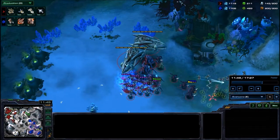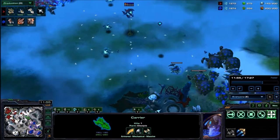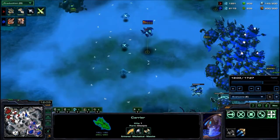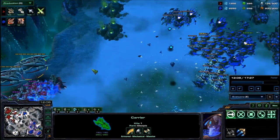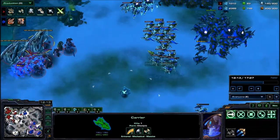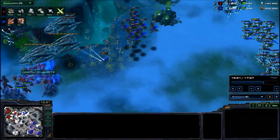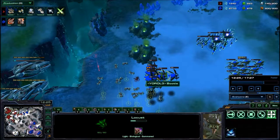I've seen a lot of Protoss players go for this carrier style lately — very few seem to go for Robotech. Swarm Hosts seem robust enough to work against most anything, though. Locusts are really good for diving the backline of a Robo-Army — getting the Disruptors, getting the Colossi. This is the first time I've actually seen someone build Stasis Wards. It's hilarious how rarely I see this, because it seems like it would be really good.